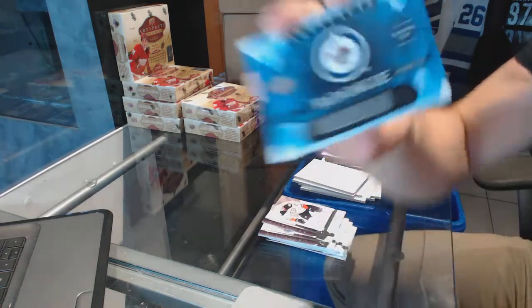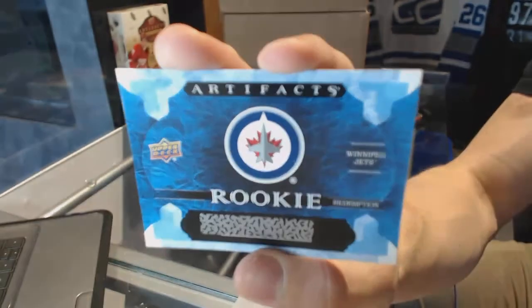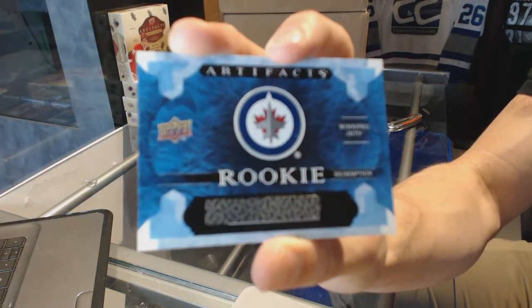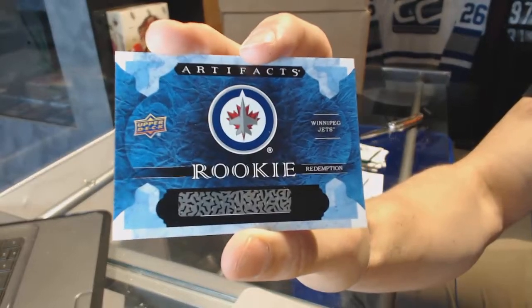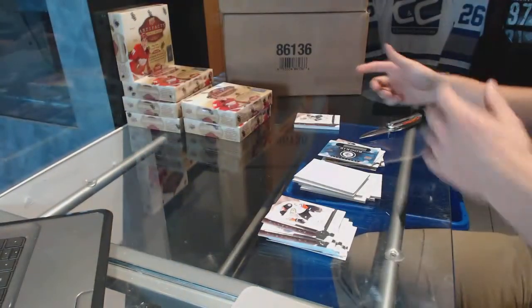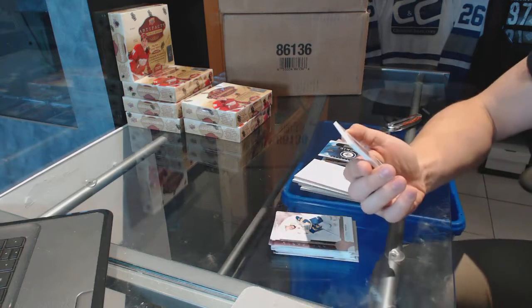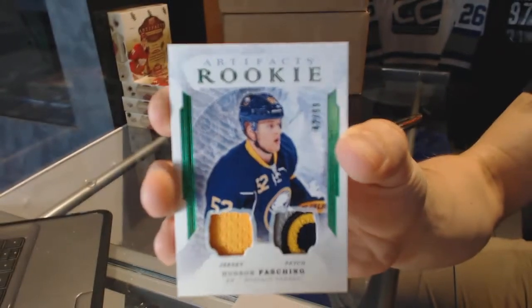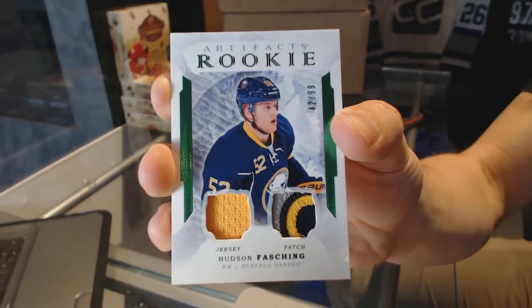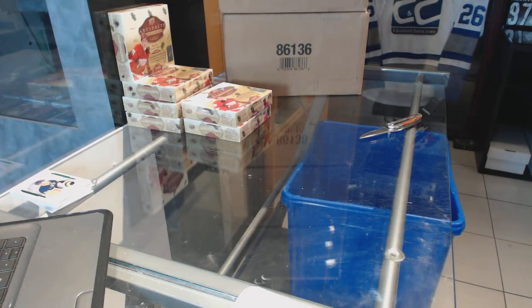Speaking of which, we've got a rookie redemption of the Winnipeg Jets. No way to know for certain yet, but safe bet this is going to be Patrick Laine — so that's kind of awesome. And we've got a rookie jersey and three-color patch Emerald, number 42 of 99: Hudson Fasching. An Aurum, a likely Laine, and a nice rookie patch — that's a good start.